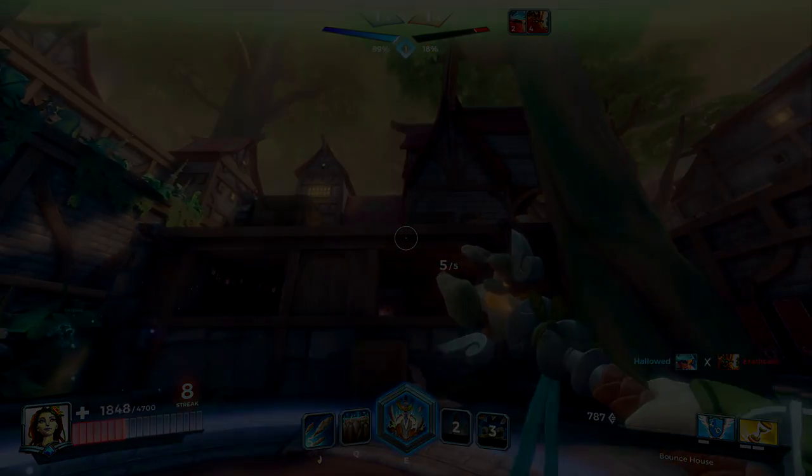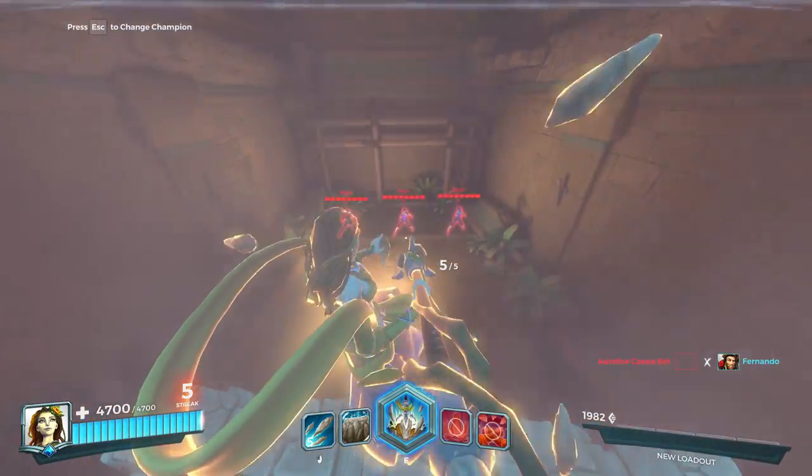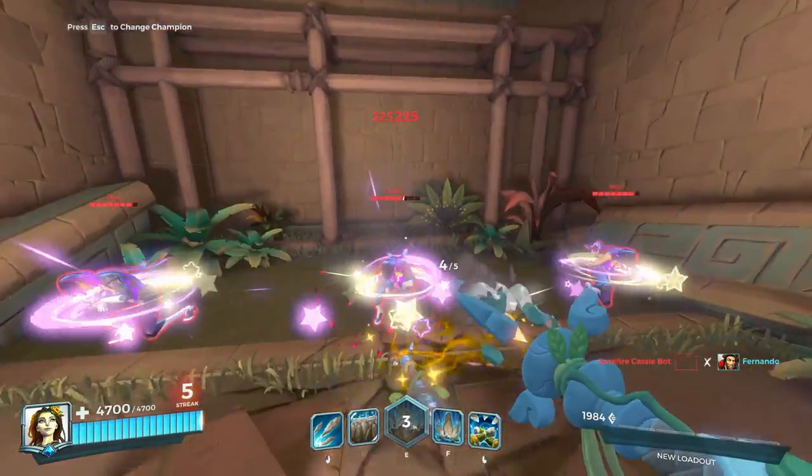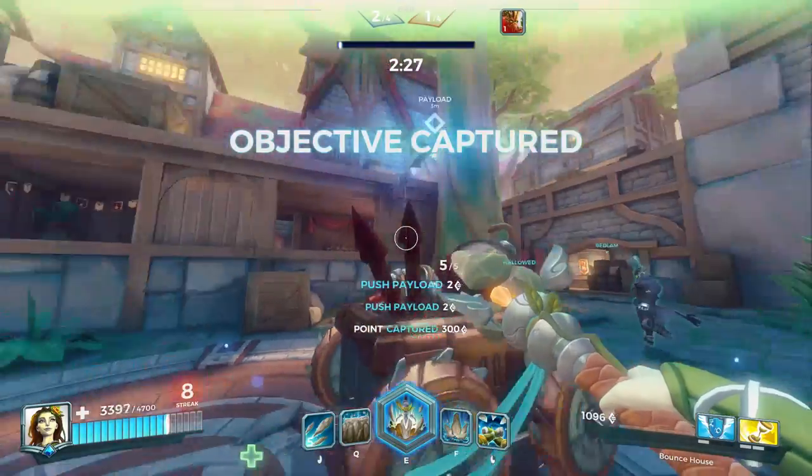Remember when I said we choose Summit in our loadouts? This will be used as a positioning tool. When you knock yourself up in the air, that's the perfect time to use your ultimate, because you're suspended in the air while casting it. Of course at this point you are super vulnerable, but that is a completely different story.